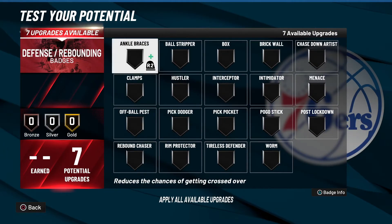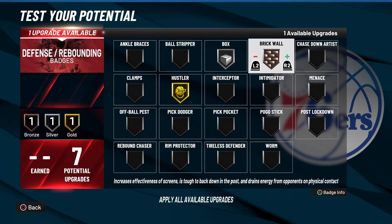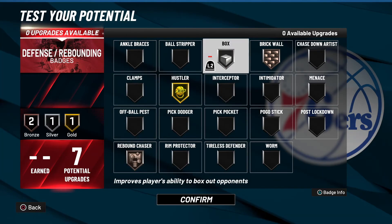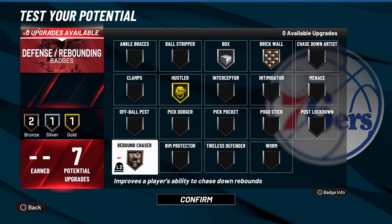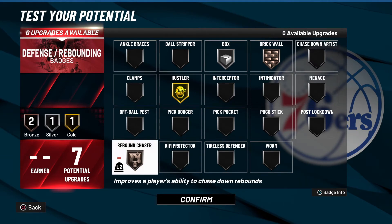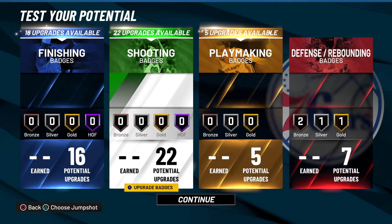For the defensive side, he has three badges using six points: gold Hustler, silver Box, and bronze Brick Wall, leaving one point over. You can put that on silver Brick Wall to be more of a menace setting screens and backing people down, or put that bronze on Rebound Chaser. I feel like you can't run a big man build without Rebound Chaser or Rim Protector — those are the two badges you need.